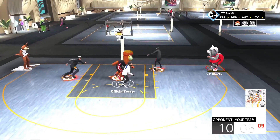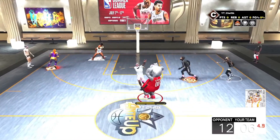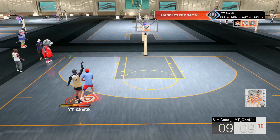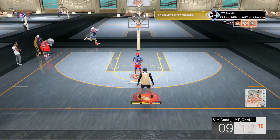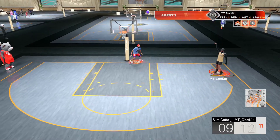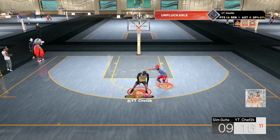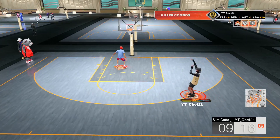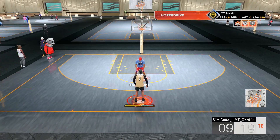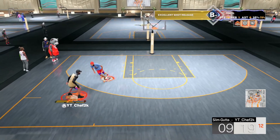I did not forget about all my spot up kings either. I got y'all with the best center jump shot too - y'all are going to be shooting off the dribble like you're a guard on your center. I'm going to be giving y'all the best jump shot for small guards below 6'5", then the best jump shot for taller ISO builds above 6'5", and then the best spot up jump shot. At the end of each jump shot I'm going to give y'all the best shooting badges to use, because every build is going to have a different jump shot and obviously different shooting badges.